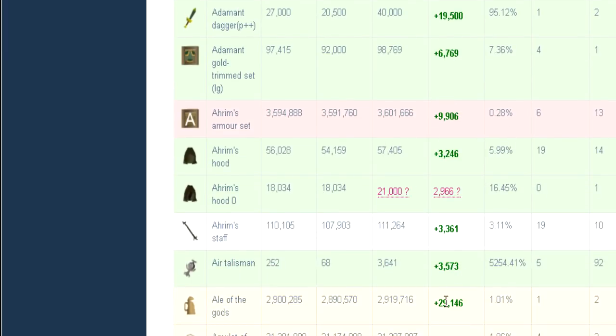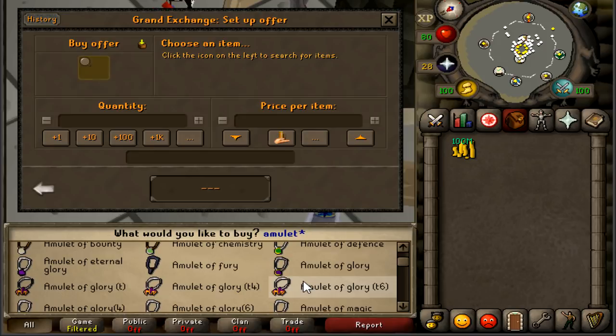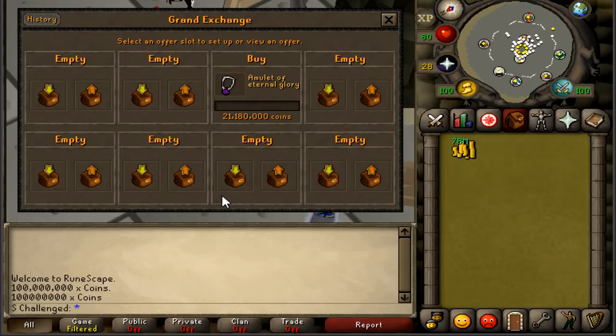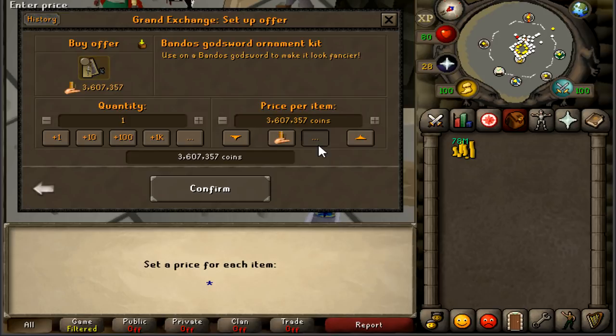I'm going to look for ones with a nice high margin and try to cover every single letter of the alphabet to see how much profit we can make. Starting with the letter E — eternal glory, quarter of a mil margin, that's a free quarter mil right there. I'm going to start with this one for 21.18 mil. No timer on this video, just casually trying to flip 26 items. This might be recorded over a couple of days. We have eight slots so we can put in eight letters right away. On to letter B — bandos ornament kit, 400k margin.